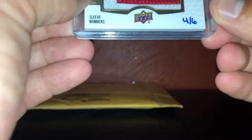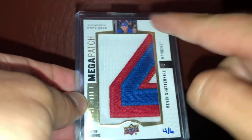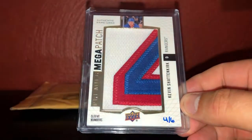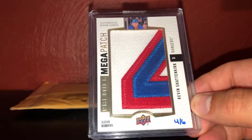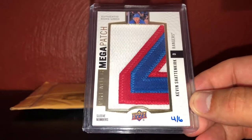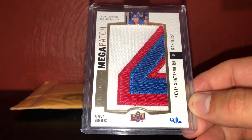This one is from 1718 Upper Deck Premier - pretty limited card, took me a while to find this one. It's four of six sleeve numbers of Shattenkirk, and you could tell that's the bottom half of the two. I thought that was really cool. One of the only ones I've seen - I think I saw one other one and missed out on it. Then this one popped up and I knew I had to have it. So four of six, 1718 Premier Mega Patch sleeve numbers.